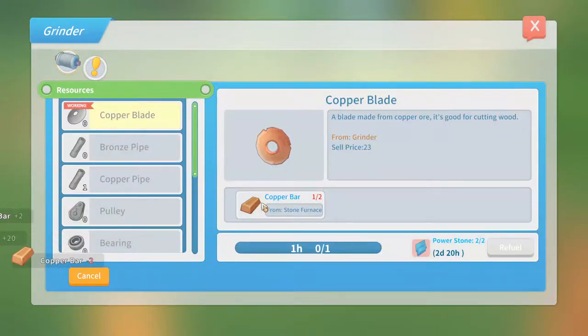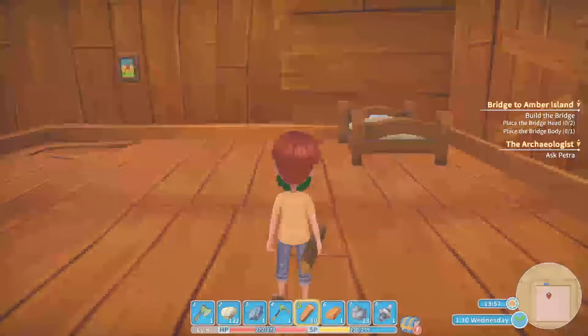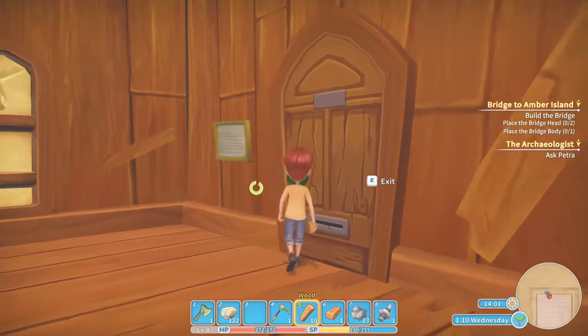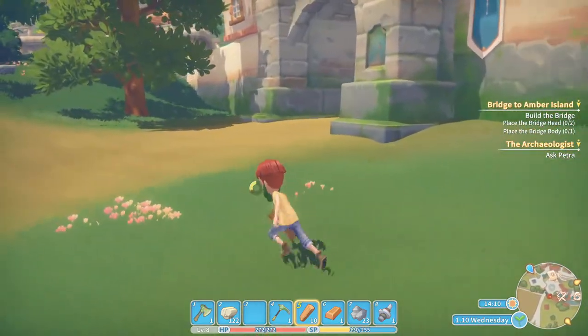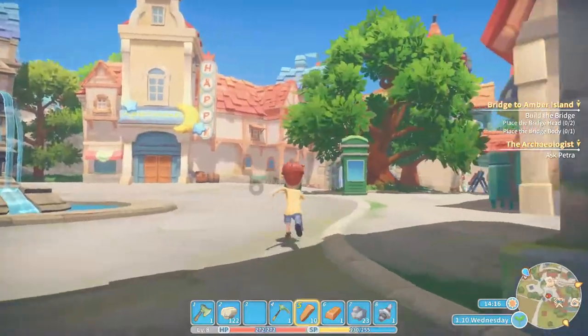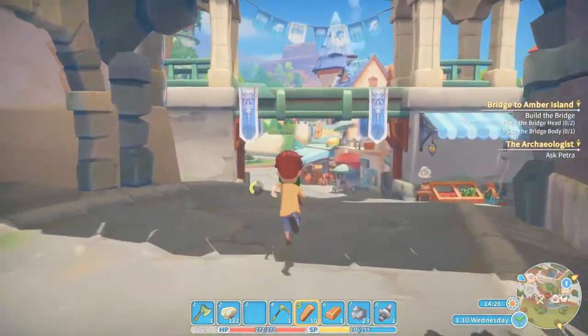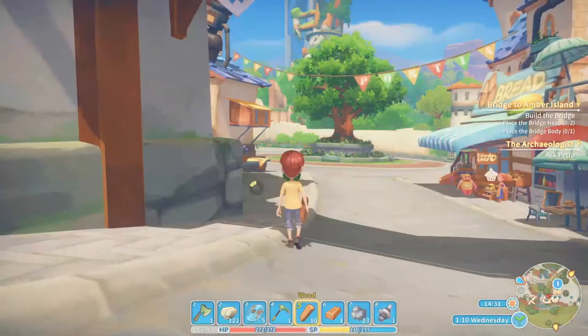Then craft something here — that takes an hour. We have some things we don't need right now, something like milk, power stones, or even marble. Let's take the discs to the research center. There are no trees up here, they're all gone — who did that? Not me. Let's see what we can get from the discs. I have 5 discs — the research center is up there.